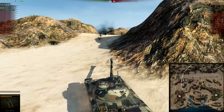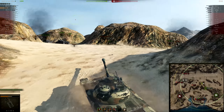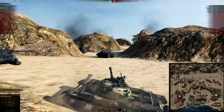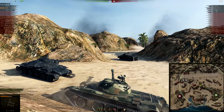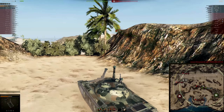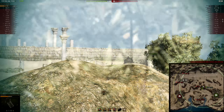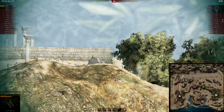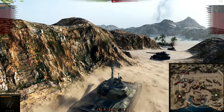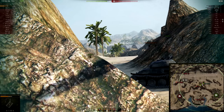Playing against the 121 is usually a pretty easy experience, since most players in this game are bad, and bad players in the 121 are definitely not to be worried about. If you find a 121 in a good position, just fall back and make him fight in a favorable position for you instead of on his terms. Take advantage of its bad gun handling — you have a good chance of getting away with quick peeks. And of course, if you have worse DPM, don't try to sit there and trade.